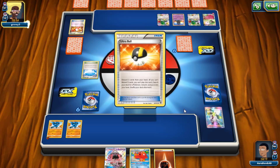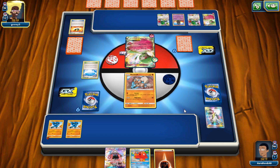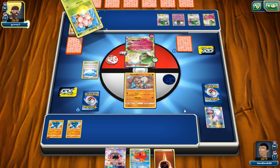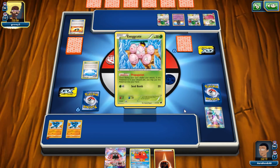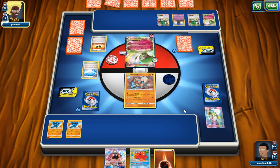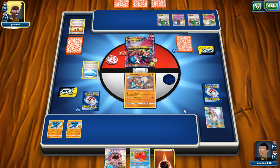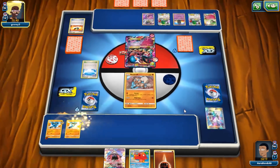If we use Korrina we have the guaranteed damage, but not the guaranteed turn two setup. I think we actually have to Sycamore and just hope things work out. It'd be really nice if we got Remoraid down so we could just slap down Octillery. We also whiffed Field Blower, which is kind of sad — we want to use it because he could always Acerola and pick up the Spirit Link. Even if he mega evolves, we want to get rid of his Spirit Links so it decreases his chances of finding them later.